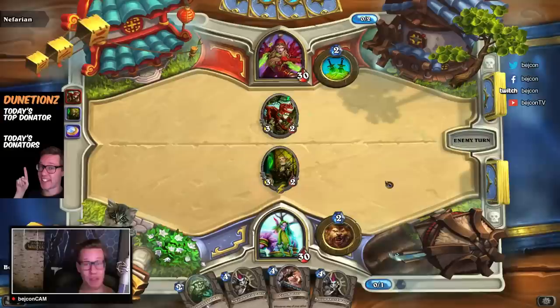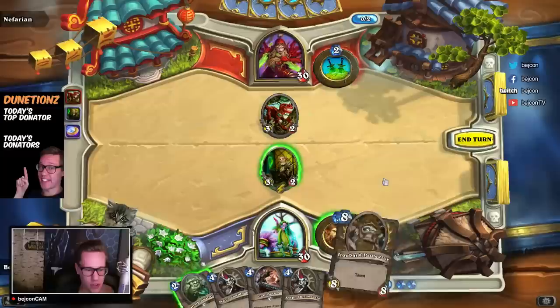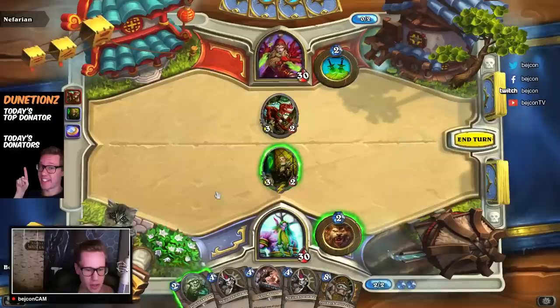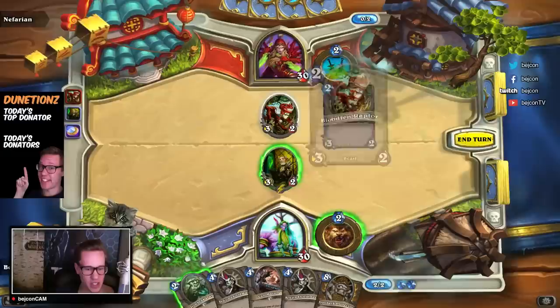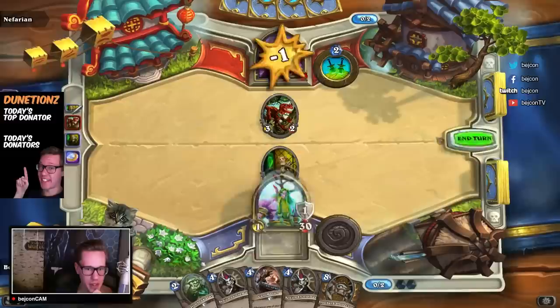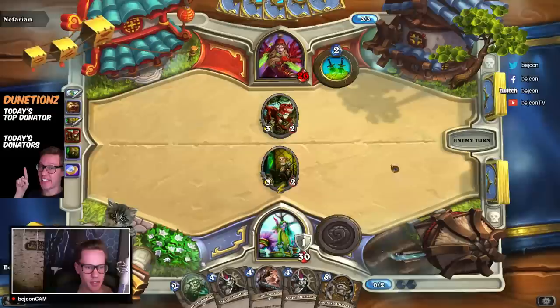We got an Iron Bark one back again — I don't want to trade this guy if I can avoid it, but I think I have to. Actually no — I'll go there instead. I can't do my Hero Power because I only have two mana. I'll do this because he's going to be inclined to trade with my Knife Juggler — this card is twice as good as that card, so he's definitely going to trade. Basically I get a two-for-one with the Knife Juggler anyway.